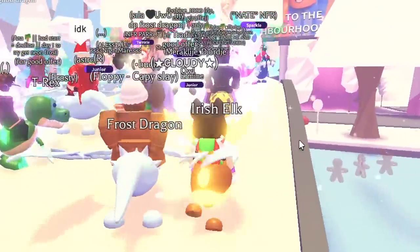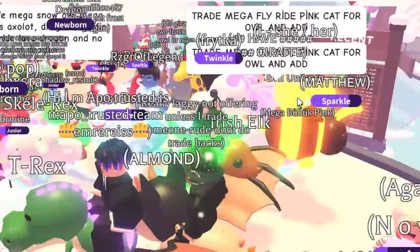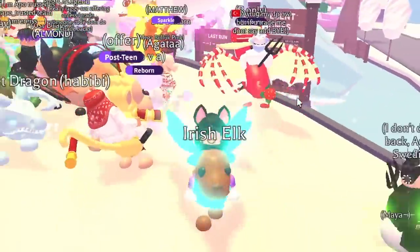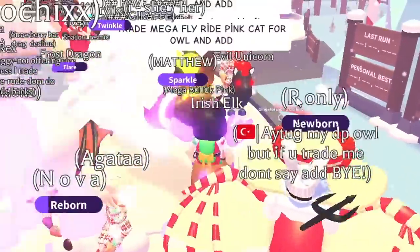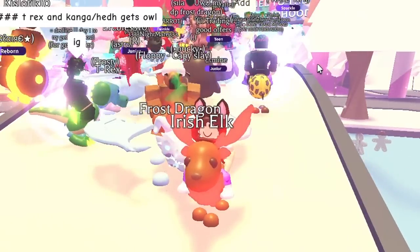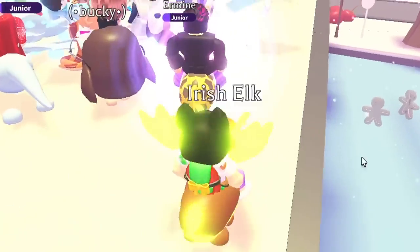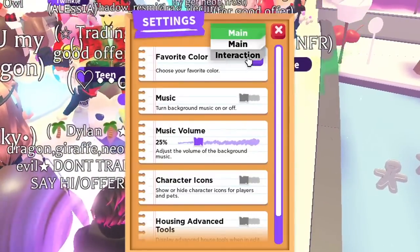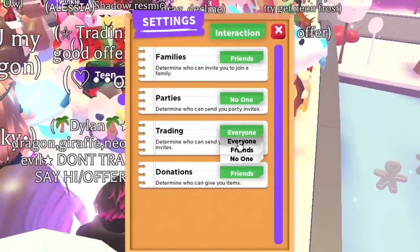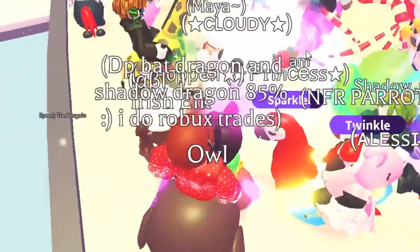We're in a rich Adopt Me server and it's looking pretty good. I see so many cool pets — there's so many giraffes, I've seen like four of them, a bat dragon, and so many other cool pets. I'm excited to trade the mega Irish elk. It actually looks pretty amazing, so I hope I can get some good offers. I think my trades might have been off — okay, trading everyone, there we go.